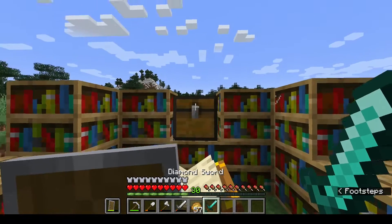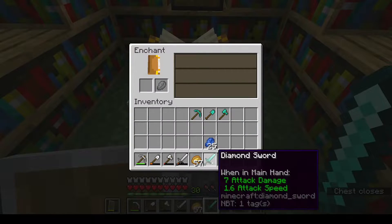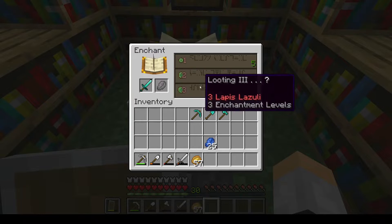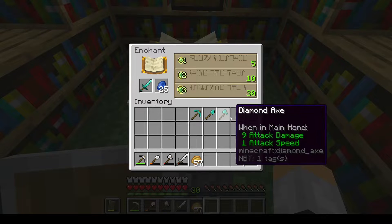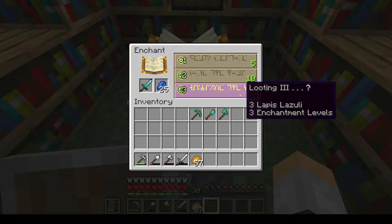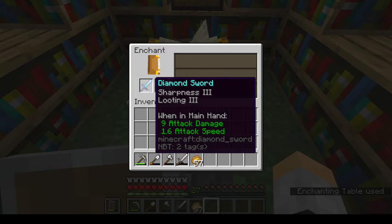Like I showed you before with enchanting, you just put it in the crafting table or you can shift-click and you're going to shift-click this lapis. Hopefully it's good, because there are times where the enchanting table gives very bad results. Let's go ahead and see what it gives me. Sharpness III and Looting III.